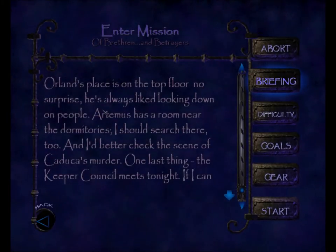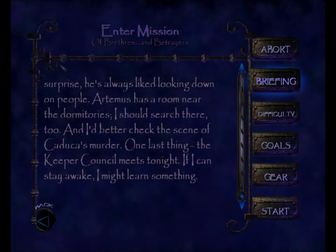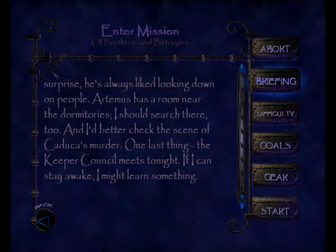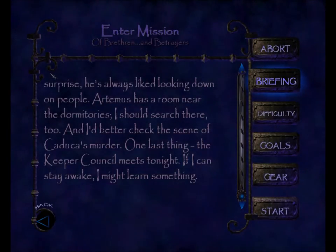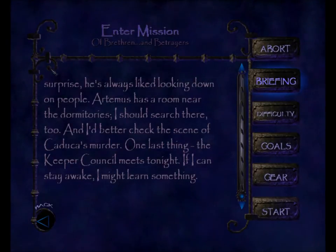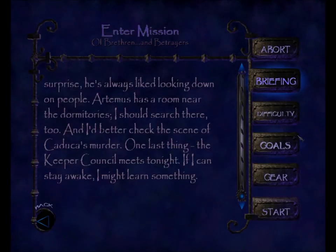Orlin's place is on the top floor — no surprise, he's always liked looking down on people. Artemis has a room near the dormitories. I should search there too. And I'd better check the scene of Katika's murder. The Keeper Council meets tonight. If I can stay awake, I might learn something.